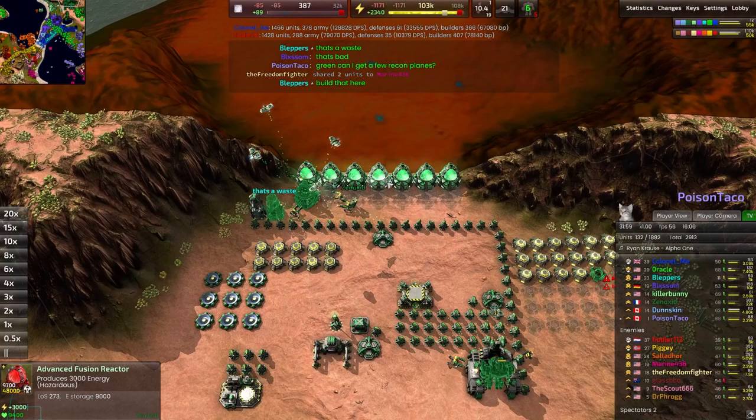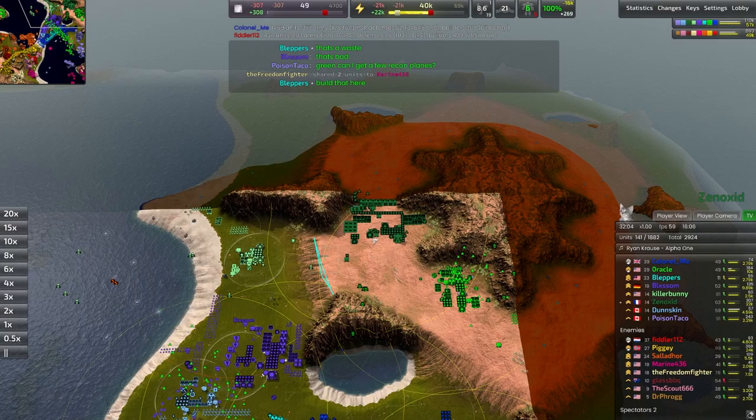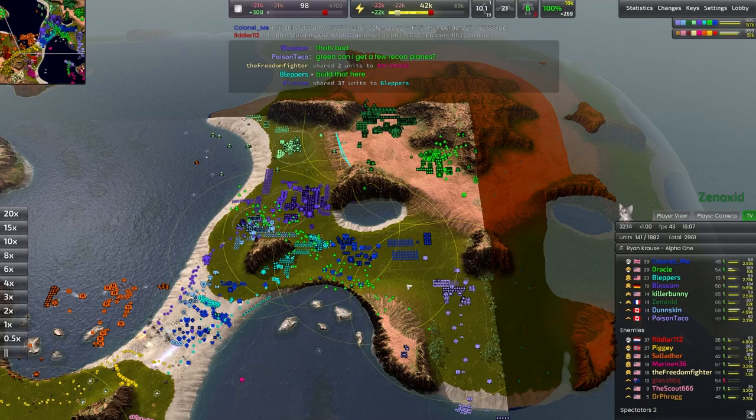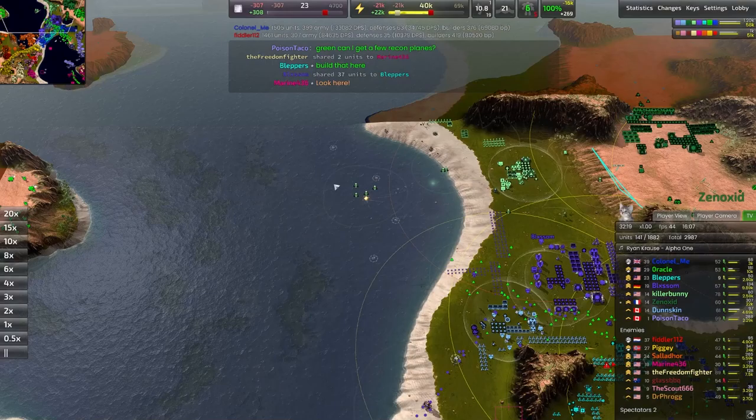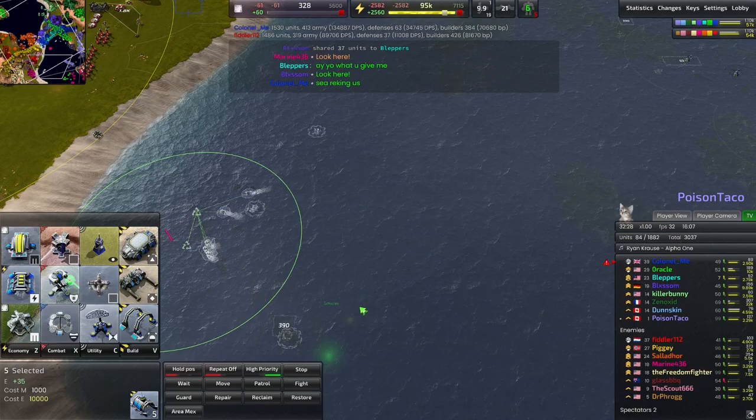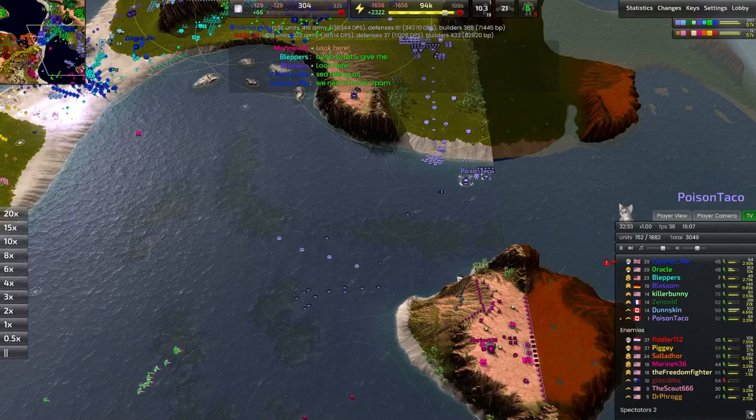The back line is not as ecoed up as I would have expected — for 32 minutes into the game, eight advanced fusion reactors is not really as good as it should be. Why are we building Bulwarks back here? That is a waste — I cannot explain that one. I guess he's really concerned about a marauder run-by or something like that, but it's definitely a waste of metal. Eating up all this wreckage is what funded Poison Taco's transition into that T2 Navy.